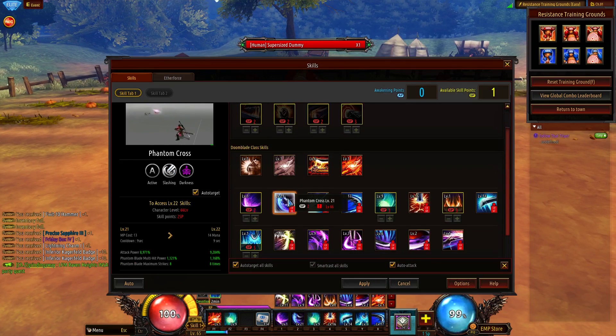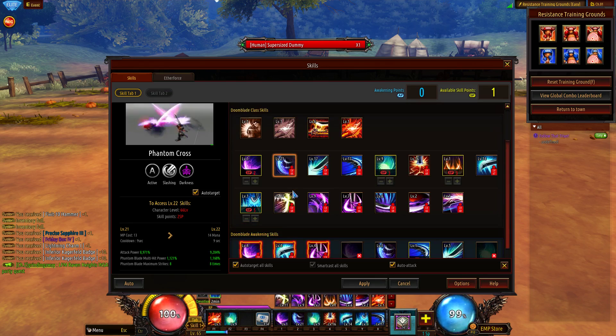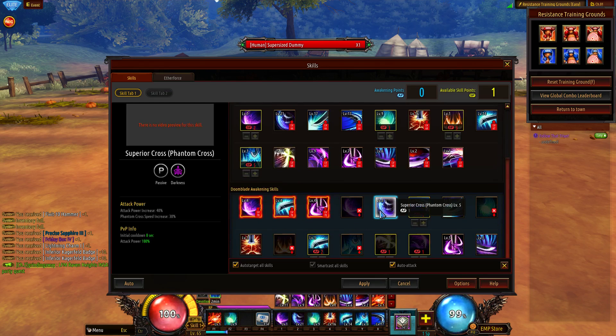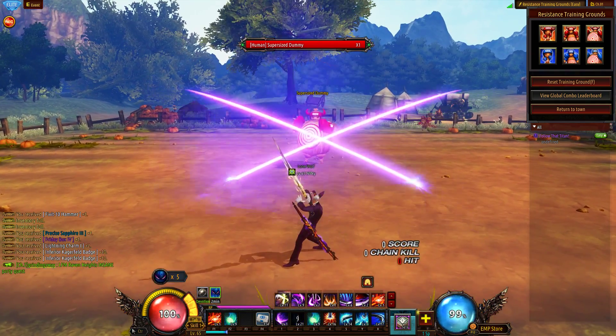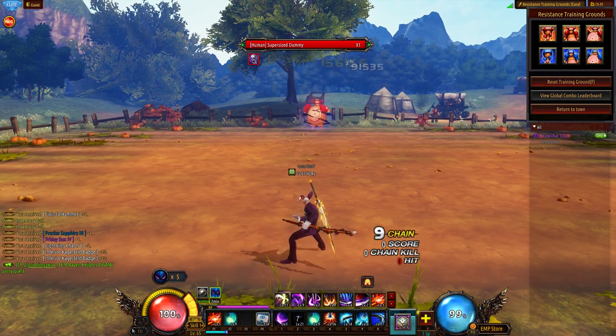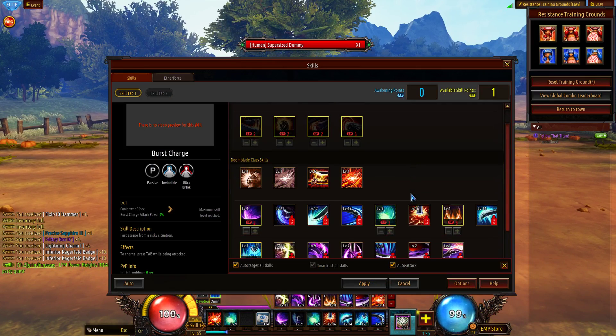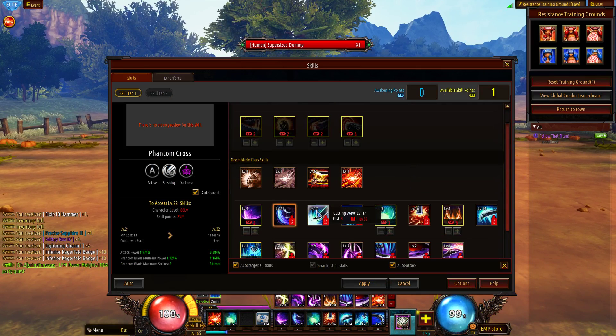Phantom Cross — initially I did not level up this skill because the damage is not really that great either, but it's a very good utility skill for both PVE and PVP, especially if you get the awakening for it that increases the attack speed and the size of the cross. With that big of a cross it's very easy to catch people off guard, especially in PVP. That's the main reason I took it — damage, as I said, not the greatest.